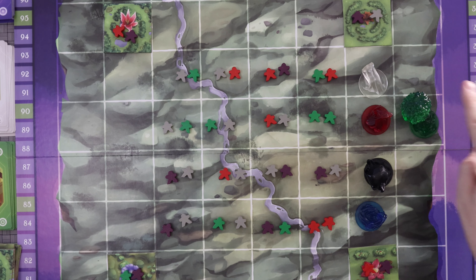When you place water, you place it on a square and choose a single colored meeple. Every meeple of that color in the eight squares surrounding the water element will be drawn into the element. The water element stays on the board as well.